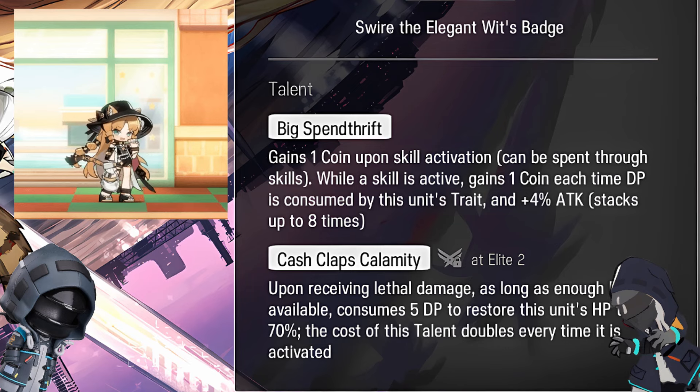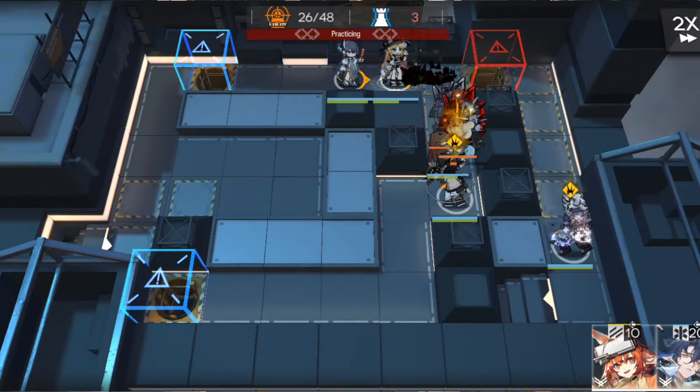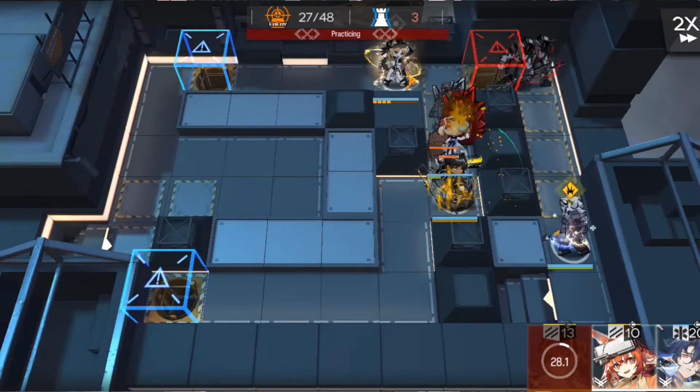The fast charging means it won't hurt her trait as a fast redeploy if you want to move her around the map. Her second talent is SOS Payment. When receiving lethal damage, if there is sufficient DP, consume 5 DP instead and recover 70% HP. DP cost doubles every time this talent is triggered. This talent befits her a lot as an operator who moves freely around the stage — she doesn't need a medic, and you can just retreat and redeploy her if the DP cost becomes high.